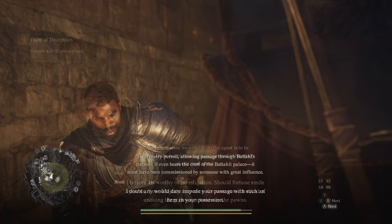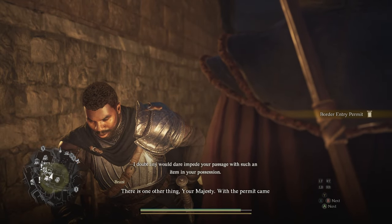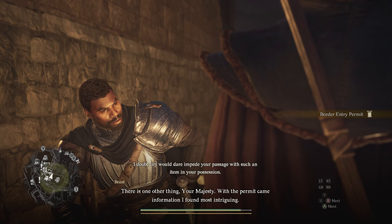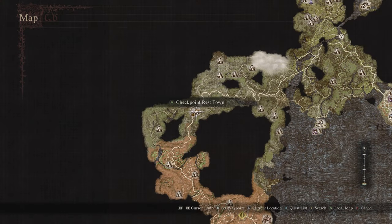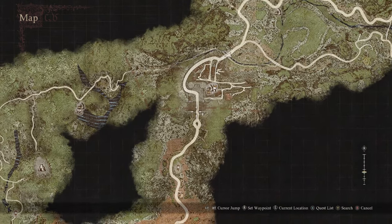It is completing the Feast of Deception quest that will get us the Border Entry Permit. With that in hand, we can take the Western Oxcart from Vernworth to the Checkpoint Rest Town, and then use the Permit to gain passage into Battahl.